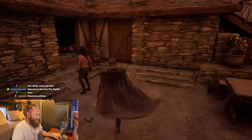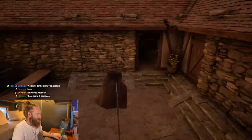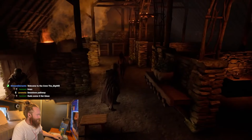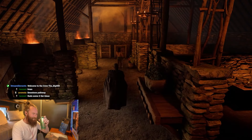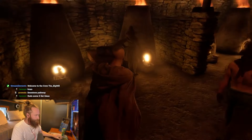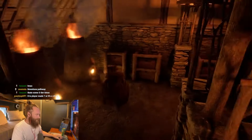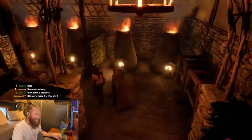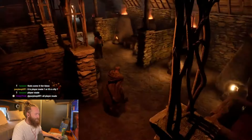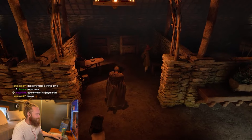Here's our forge — the blacksmith and metal working area. The idea behind this building is that every area has been segregated: the armorsmith, the blacksmith, the weaponsmith — everyone has their own little area to work in, walled off by the buildings.